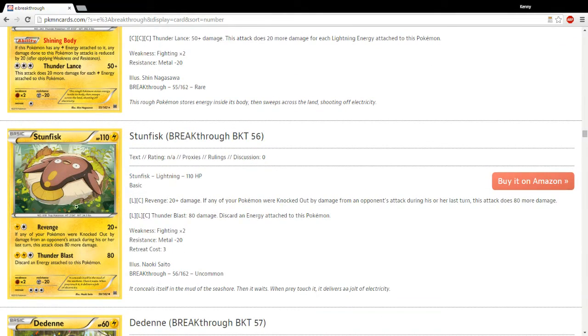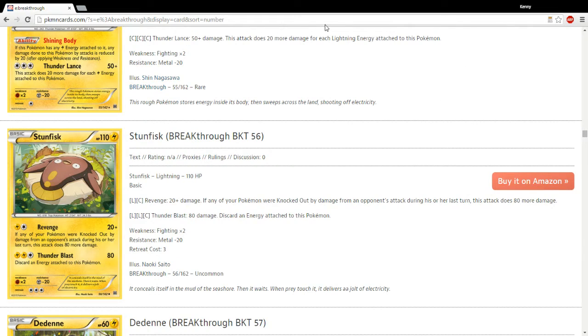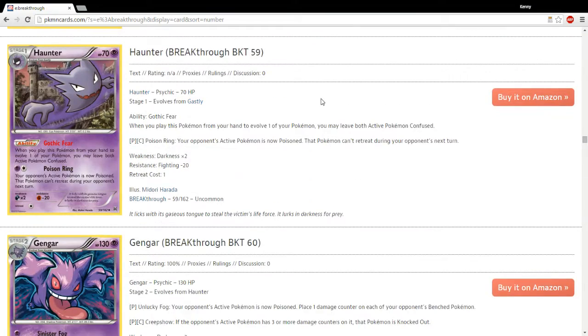This is a Stunfish with a Revenge attack that I kind of like. I don't think it'll see a whole lot of play, but I always keep my eye on Revenge-type attacks, just for weakness benefits. If you're playing against an Eviltal EX, you can certainly Revenge it with this guy. Definitely something to keep your eye on as far as those kind of attacks go.